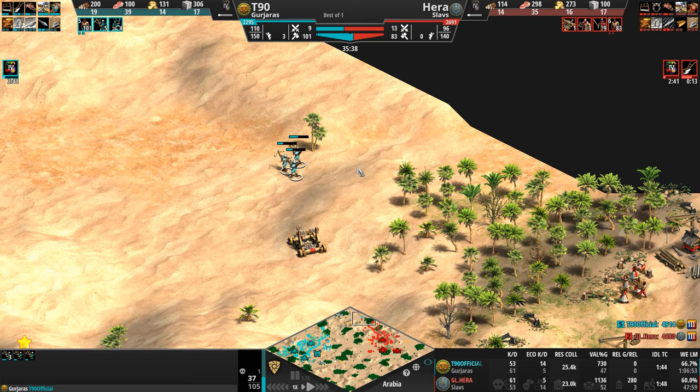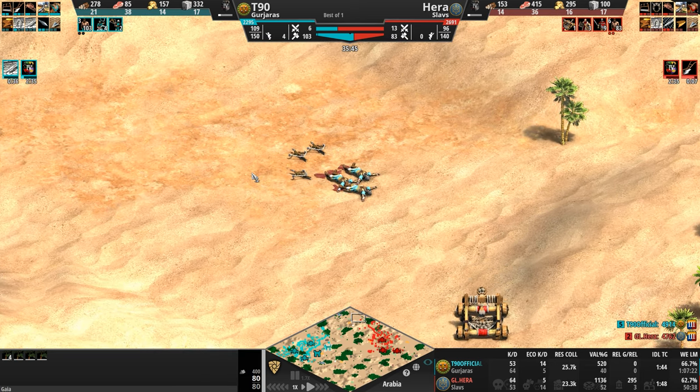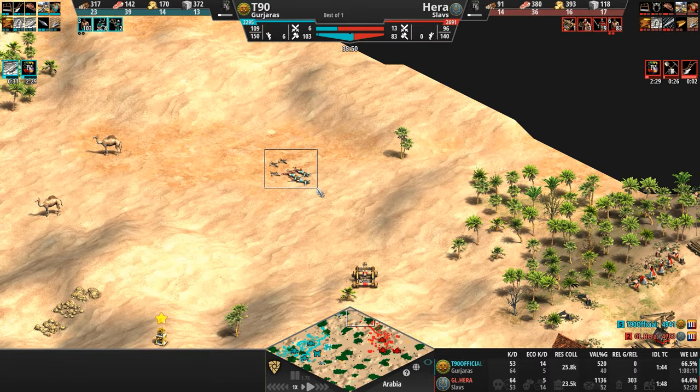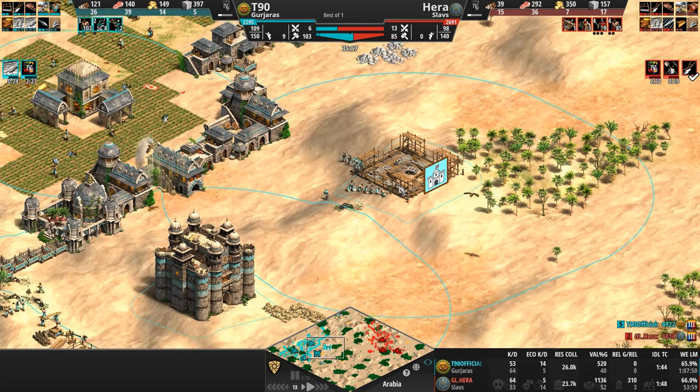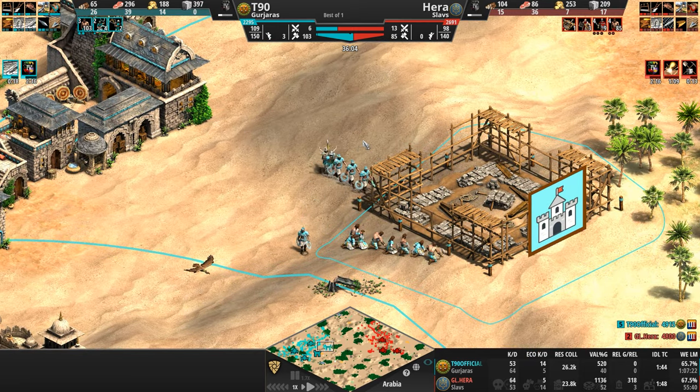Hera feels confident enough to go back to work. His attack round gets it — and even though the rocks came from behind, the crossbows jumped backwards again in that cool death animation. Now we've got them — there they are, Chakrams.